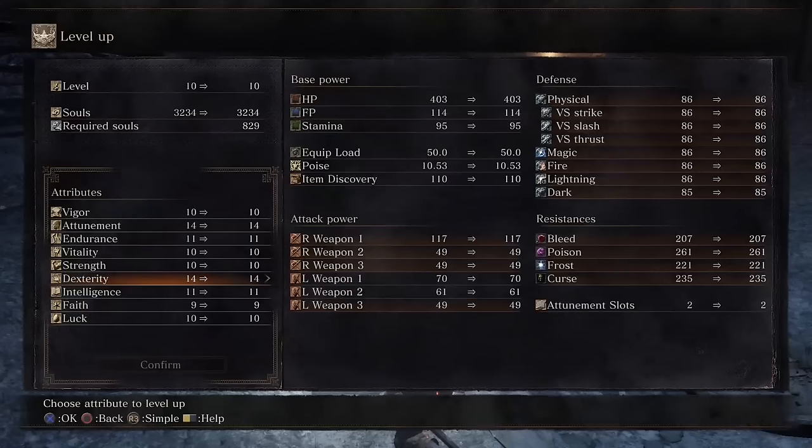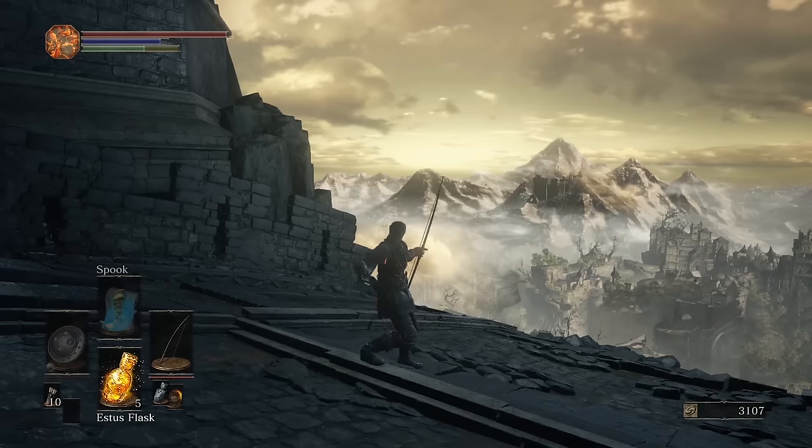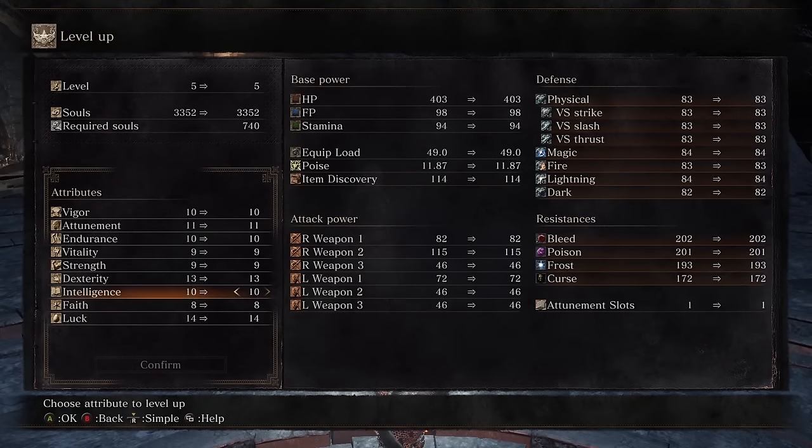The attunement stat increases the length of your focus bar and governs how many spells you can bring into battle — every few points creates a new slot for more spells. Strength is fairly straightforward: some weapons become more powerful the higher your strength stat is and these weapons are good at breaking enemy defenses through sheer force. Dexterity scales up damage for finesse weapons like bows or rapiers. Intelligence affects the power of your sorceries and fire magic, and faith affects the power of your miracles, lightning, fire and dark magic. New to Dark Souls 3, dexterity now also decreases the time it takes to cast a spell. Luck increases item discovery — every time you kill an enemy there's a higher chance something valuable will drop.